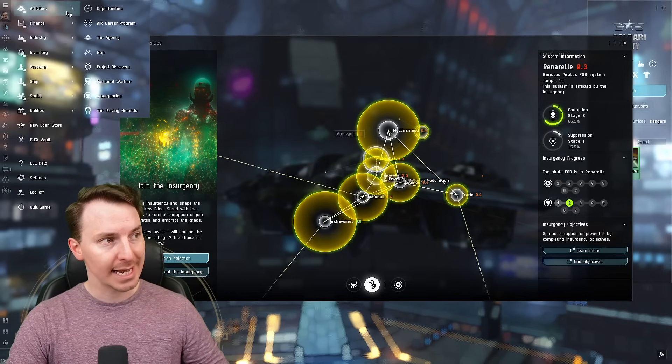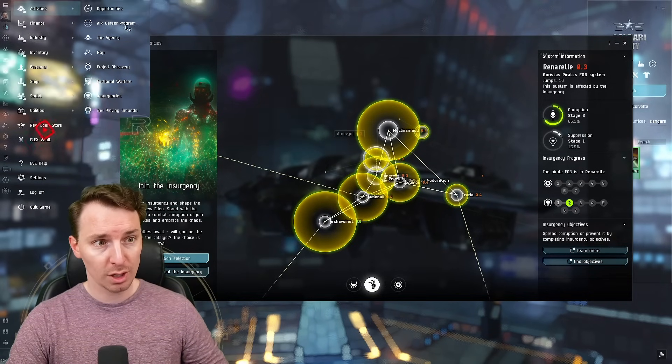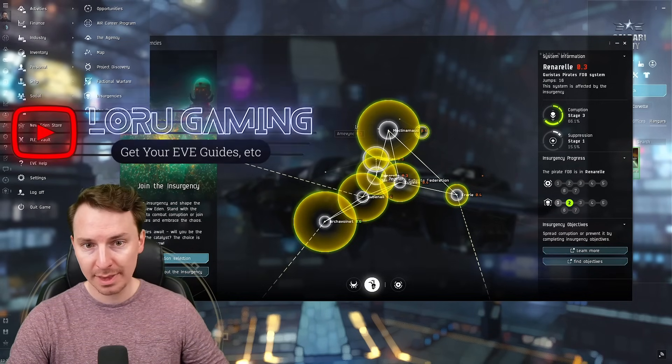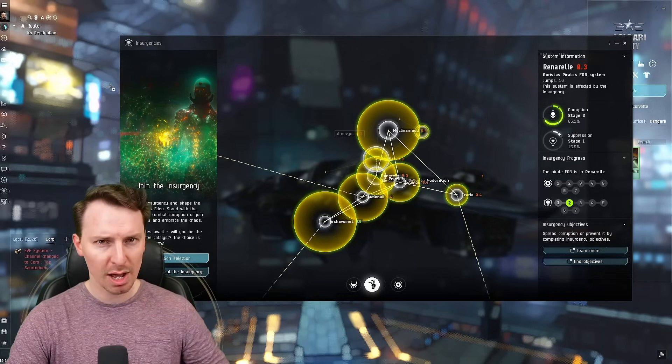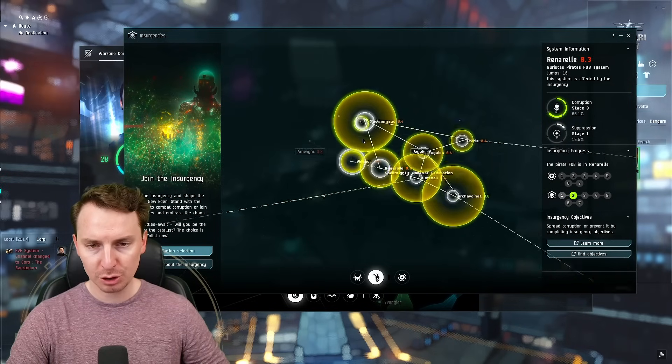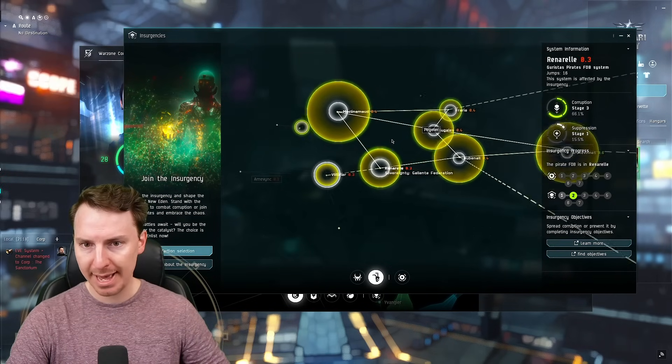The first thing is: where do you find this stuff? It's in the Activities tab of the Neocom. You're going to come down here to the Insurgency tab — that's the pirate focus tab. You're also going to open up the Faction Warfare tab, and more on this later. The Insurgency tab is going to show you where all the current pirate battles are taking place.